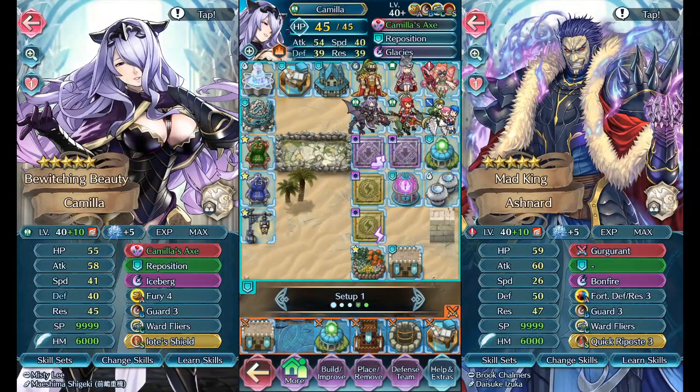Today I'm going to talk about Camilla and the general anchoring position. I had that previous video talking about the defense aether raids defense team, the flyer ball, and all that stuff, but today I want to specifically talk about the anchoring position, Camilla's purpose, and what's going on with that.